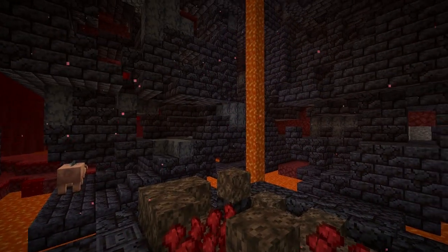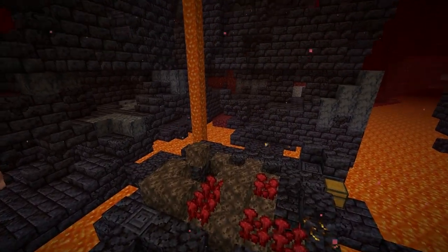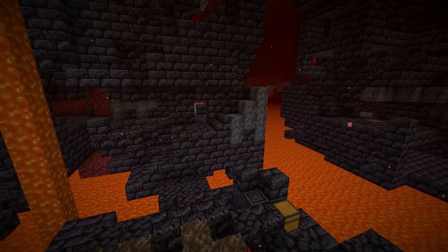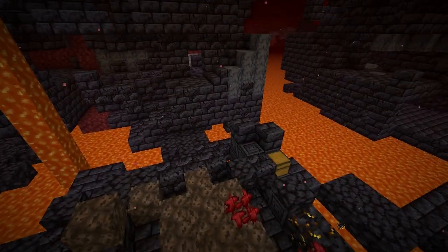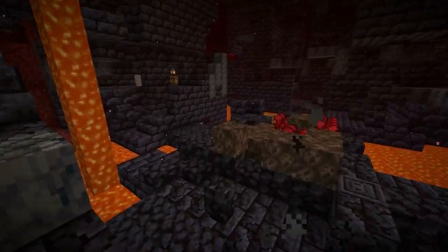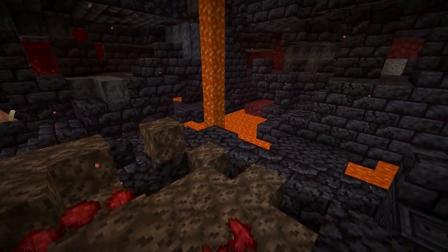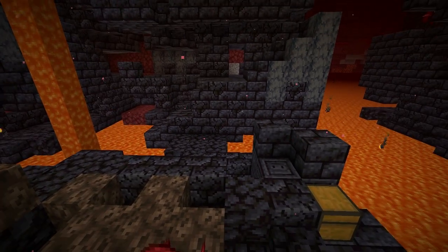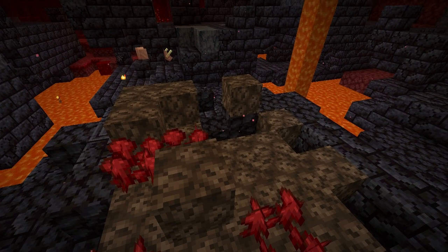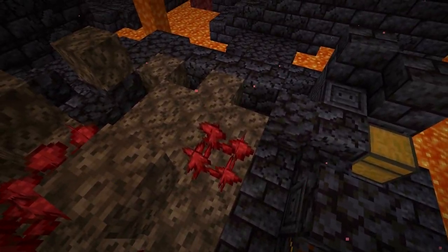Based on my own quick statistics with a small sample, finding nether warts in bastion remnants looks to be actually a little rare. Going through fortresses versus bastion remnants, you're much more likely to find them in a nether fortress and it's probably a bit safer — unless you're wearing gold and there are no hoglins around, you risk falling into lava here. So yeah, that's how you find nether warts: the nether fortress and the bastion remnants, but personally you're better off looking in a nether fortress.